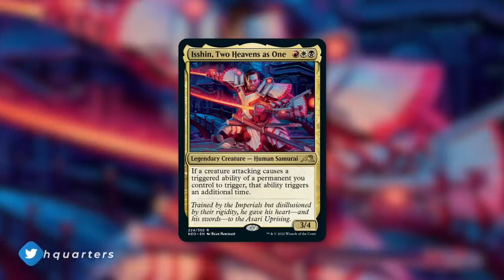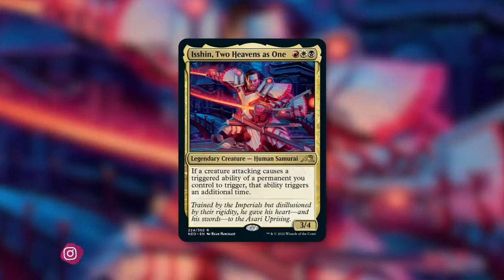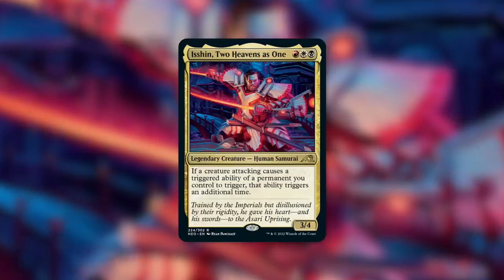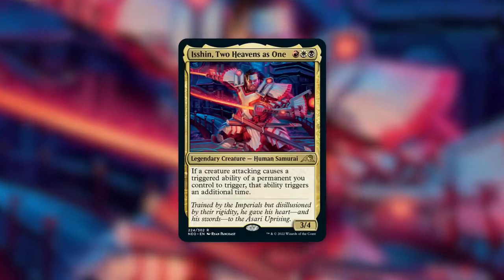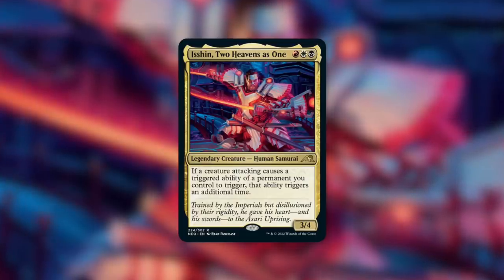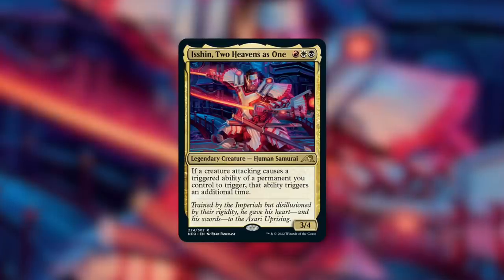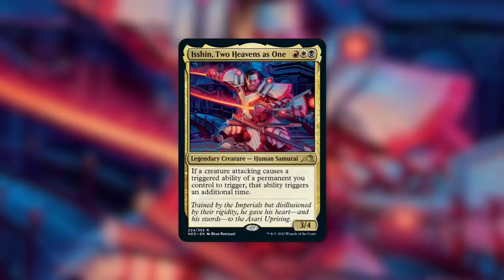Let's talk about some commanders that might want to utilize Elder Brain. The first one that came to mind was Isshin, Two Heavens as One — a newer commander from Kamigawa: Neon Dynasty already making a big splash. It's a 3/4 that says if a creature attacking causes a triggered ability of a permanent you control to trigger, that ability triggers an additional time. So instead of just getting one Elder Brain trigger, you get two on that attack. That player has to exile their entire hand, draw back up, exile that hand as well, then draw again — you essentially get access to twice as many cards, 14 cards if someone has a full grip.